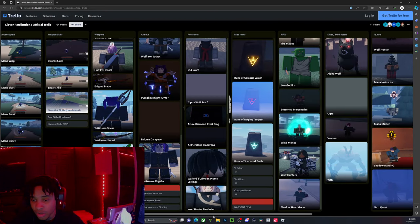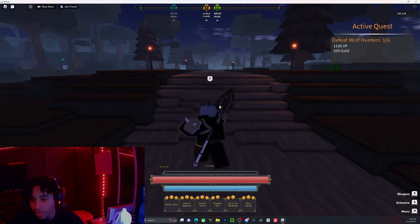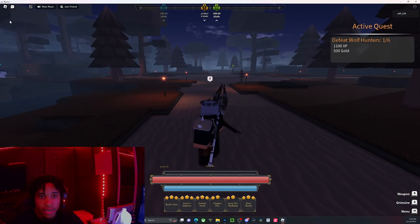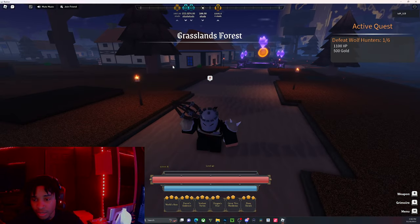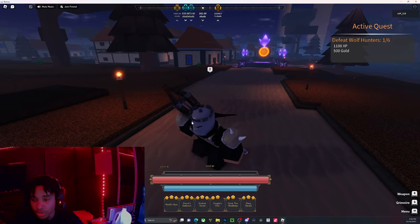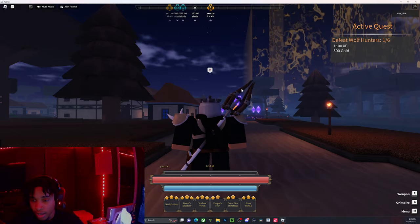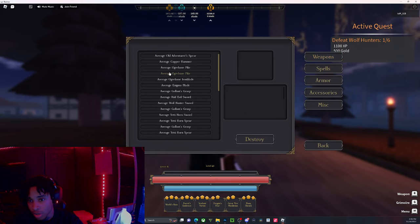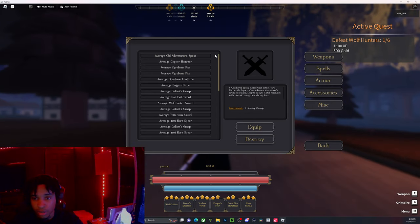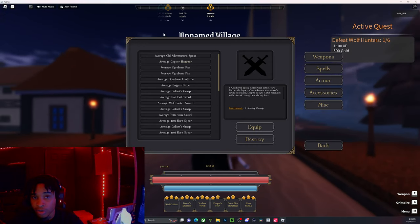We talked about armors, accessories, and swords. Now I'm going to show you exactly what armors and materials I have. Currently I have the helmet, the pauldrons from the wolf hunters, and the yeti spear. I have the full yeti set and all the armor ranging from that. My first weapon was the spear — spears are amazing in this game, giving you 6 piercing. It's probably the best weapon to start with.